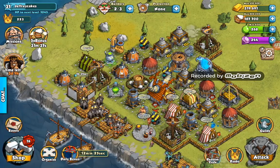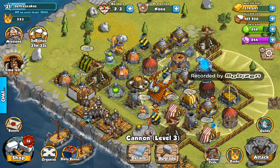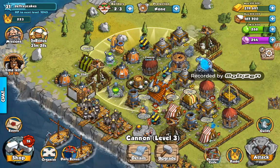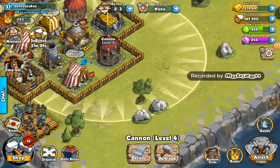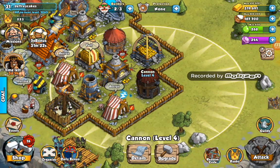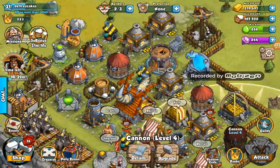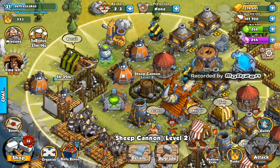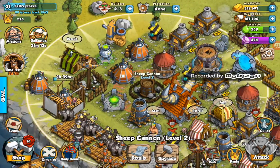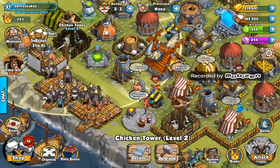Now for cannons — I have three cannons. Two of my cannons are level 3, which are these smaller ones I'm highlighting now. Then this bigger cannon here is a level 4. Over here I've also got my sheep cannon — two of them — which is basically a mortar but fires sheep and deals with groups of enemies.